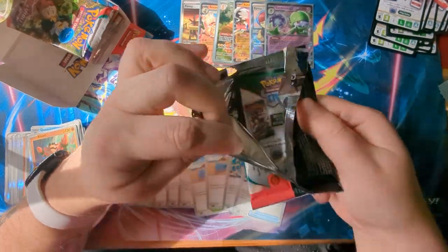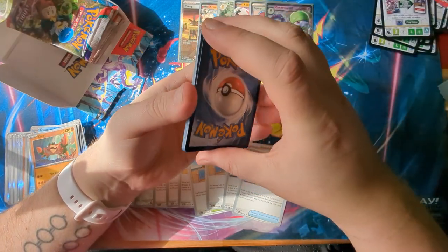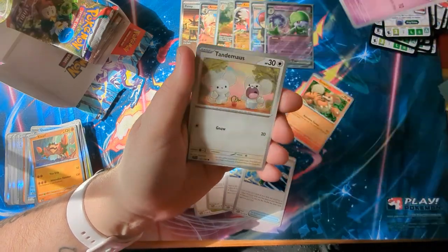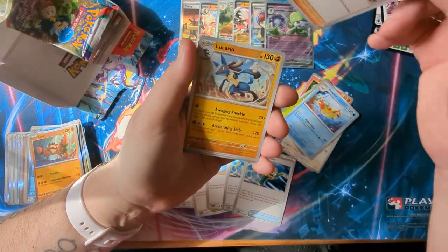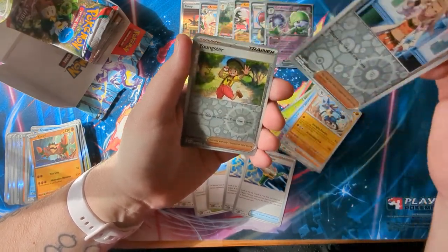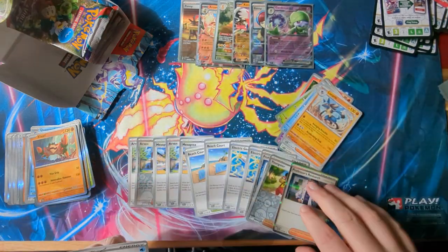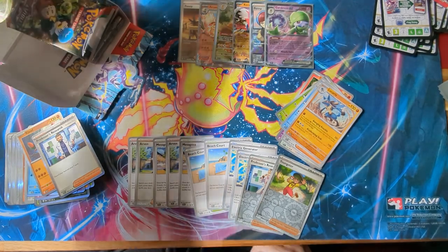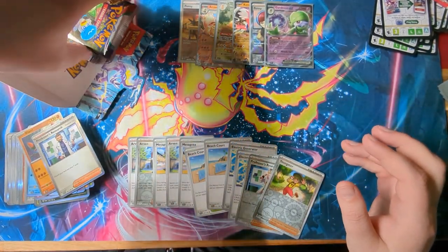The sun has decided to show its head again. We've got a Growlithe, Shuppet, Tandemouse, Smallleaf, Floatzel, Team Star Grunt, Lucario, Reverse Holo Research, Reverse Holo Youngster — and a regular Research. Of course — Professor Turo and Sada from the two different games.